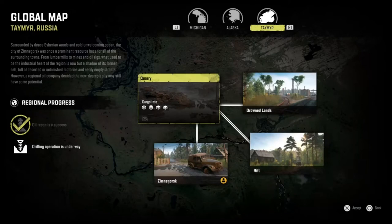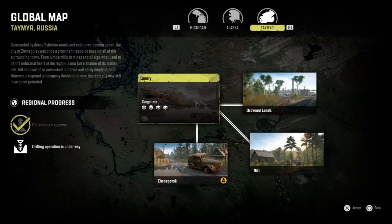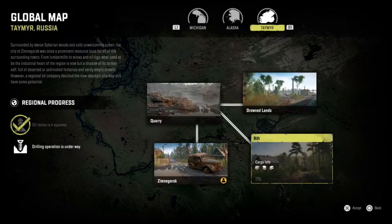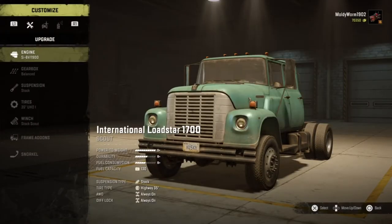Let me just show you the map we are going to be exploring. In the last episode we went and unlocked the Zinnagorsk garage, which is where we are at the moment. We're going to be traveling to the quarry and then to the Rift. But before all that we need to go ahead and customize our International Loadstar because it's a little bit plain and boring at the moment.